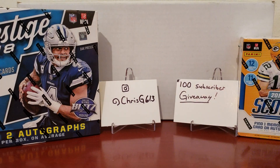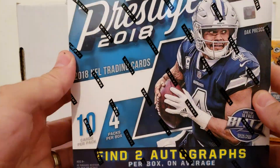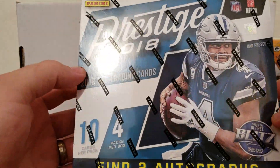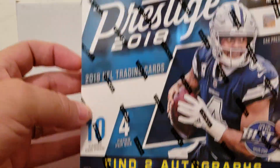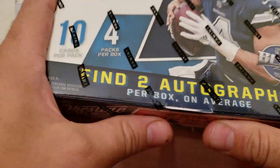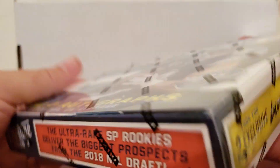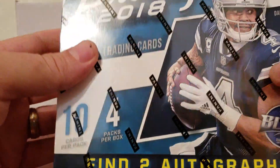Hey YouTube, it's ChrisG613 back with a quick video today — got some retail therapy for us. I was over at Target and happened to see a couple of these boxes hidden down on the shelves, they weren't opened or anything. They're supposed to contain four packs per box, ten cards per pack, with two autos in each box along with two orange parallel luminance cards, which are pretty cool. You can find these at Target sometimes for $39.99.